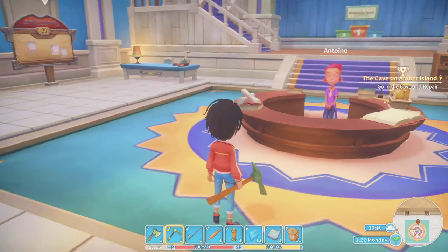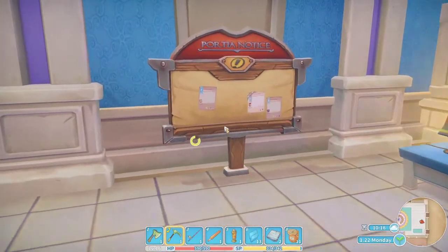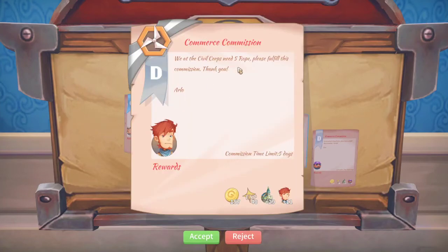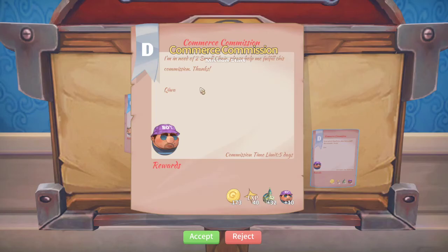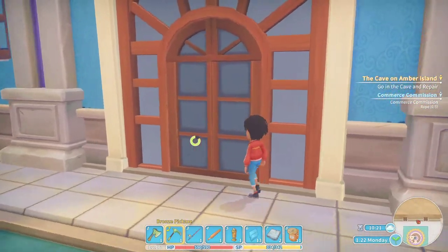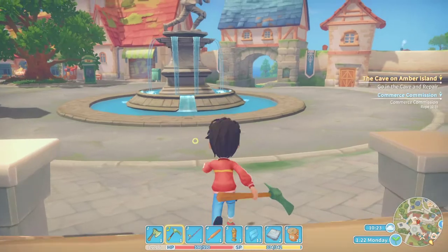We want to keep completing Commerce Guild missions. We got three trap boxes here. Civil Corps needs five rope — that's easy enough. It has a little Civil Corps logo on it. We'll make the five rope; we have plenty of twine at the base, so it should be wicked easy to make.